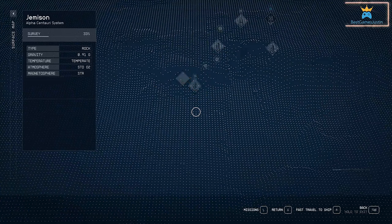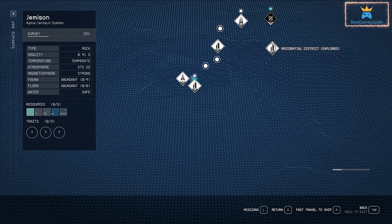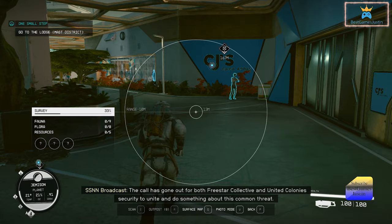To help you get around New Atlantis and around the maps, you can fast travel to points you have already visited. It is a useful feature if you don't want to waste time or don't know how to reach certain regions again.